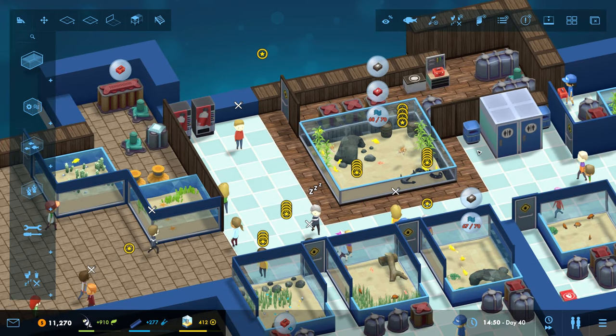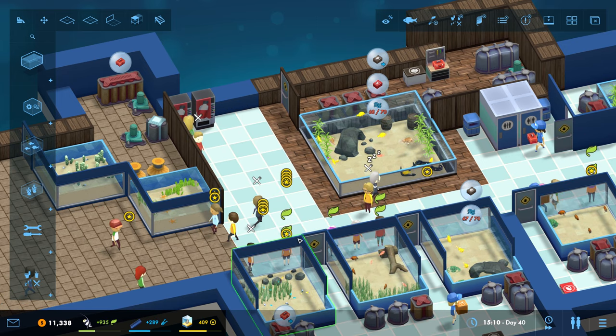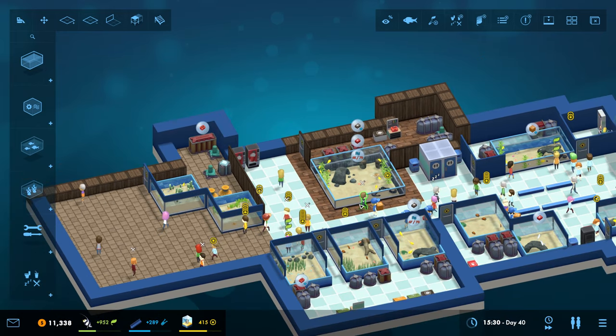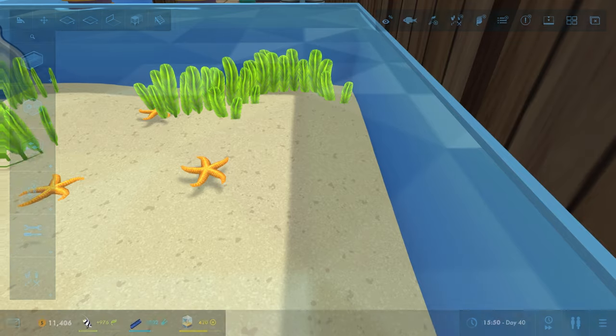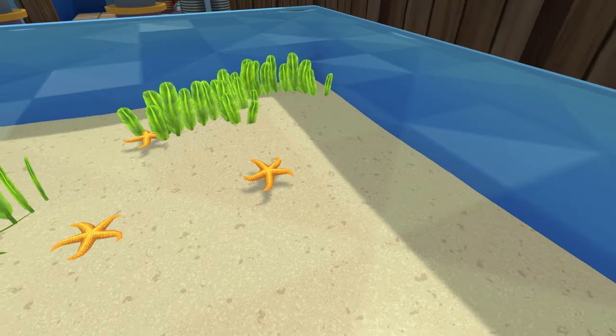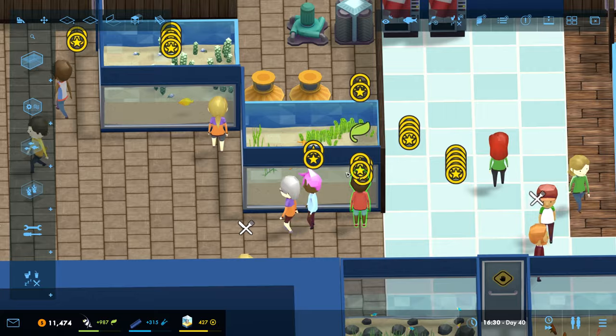I think we're good though. We're not doing too bad on the prestige level - it's going up pretty quick. So that needs fixing. Let's zoom in and have a look at these starfish. There's not many in there to be fair, but it's a bit of a plain boring tank - but it's bringing in the points.